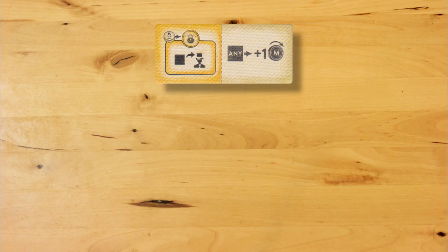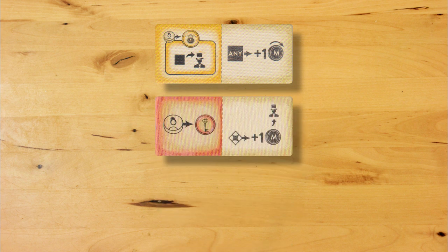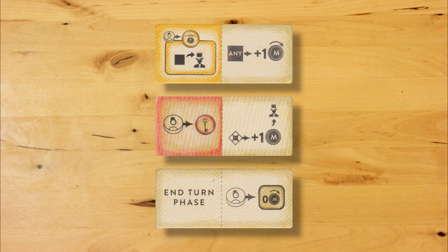This secret lets your protégé go shopping for trick components that aren't even available in market row, for one extra coin per component. This secret gets you a coin for each trick marker you prepare when your protégé takes the prepare trick action. And this secret reduces your protégé's salary to zero, no matter how many other secrets he or she has learned.